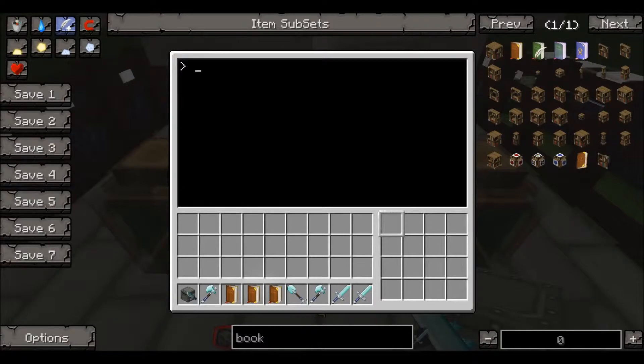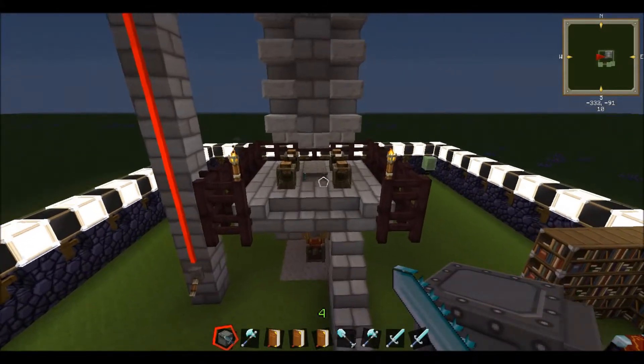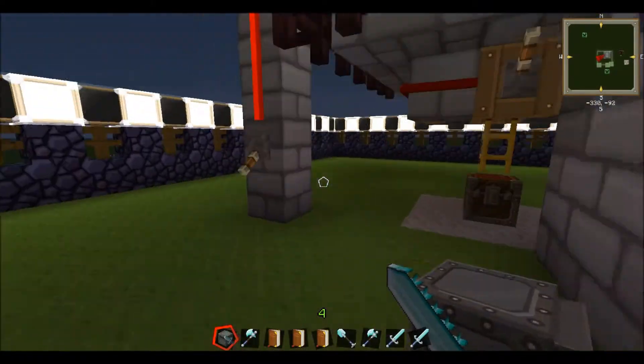Then go back two spaces and type 'end'. After this you just type 'startup' and that program should now be in the turtle. What that does is it means if any mobs touch any side of that turtle, it will attack them.